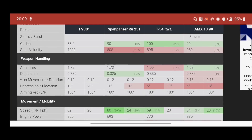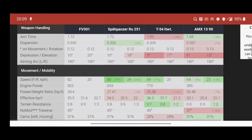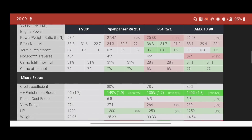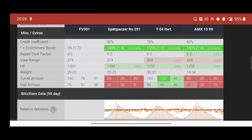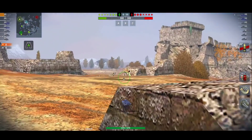Shell velocity is pretty good at 1020, and aim time is pretty good at 1.72. The dispersion is average for light tanks. It has 10 degrees of gun depression, goes 62 kilometers an hour — not as quick as the other light tanks — but it does have that 10 degrees of gun depression and a really nice turret at 160 millimeters, the same as the Lightweight. I didn't think it was that good, but playing the tank I'm actually bouncing shots.